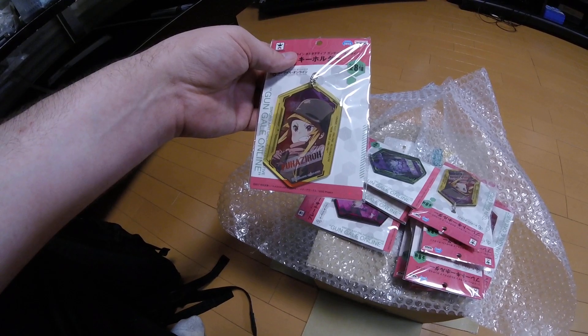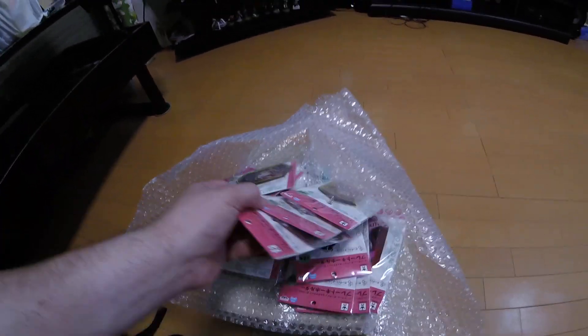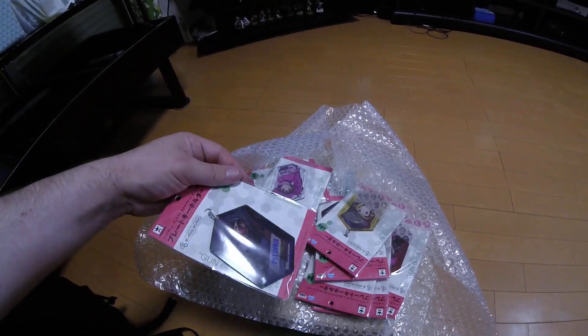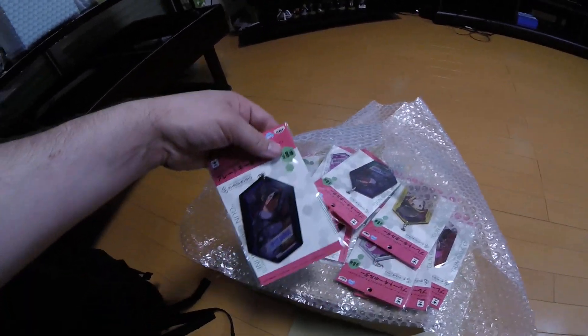We managed to get a full set plus a few extras of the same. We got Fuca Zero Len, and there's supposed to be a Pito Hui in here — there she is. Should have two of her — yep.